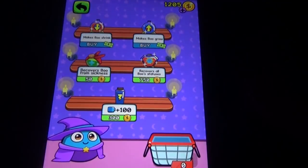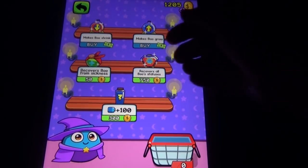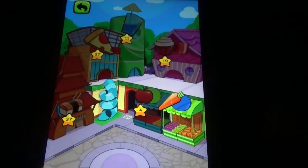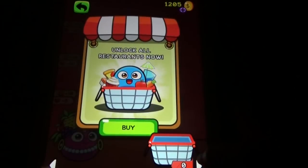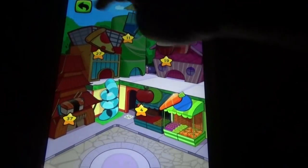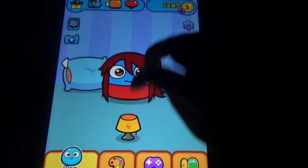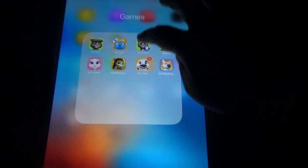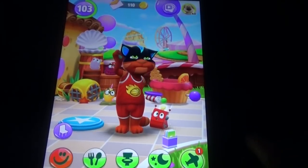There's medicine and potions: make Boo shrink, make Boo grow, recover sickness, recover — and waiting option and food option with different foods, fruits, veggies and all those things. So we can see so many things exactly like in My Talking Tom in this, but still this is not quite the same perfect look and all those things. Coming to My Talking Tom 2.